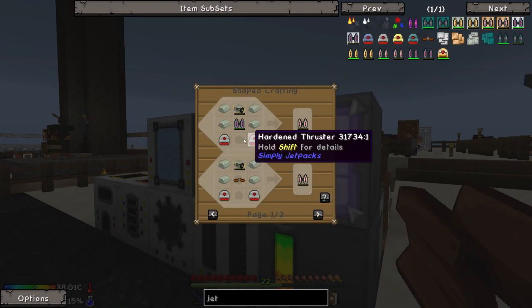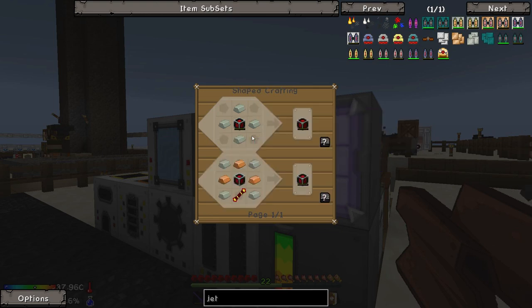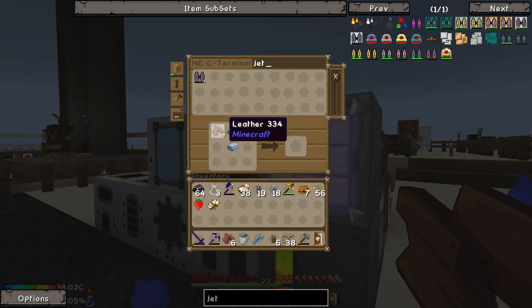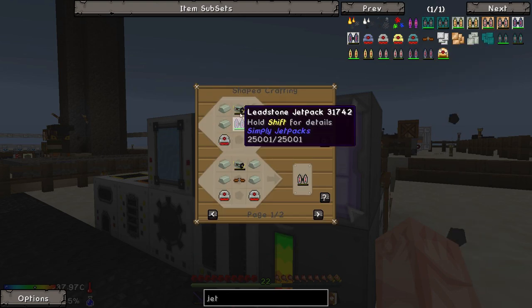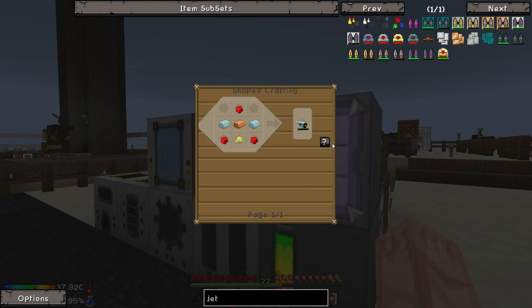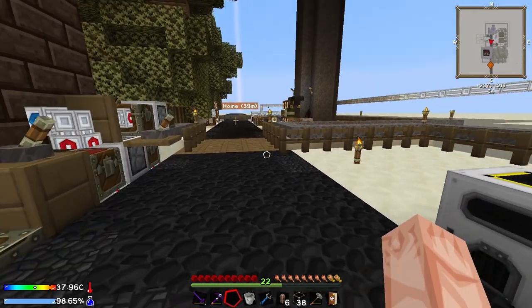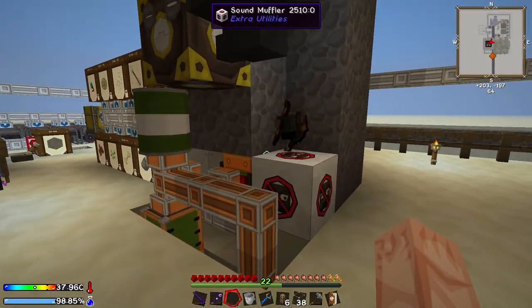Let me have a quick look. This tier two jetpack is fairly expensive — we might actually have to stick with the leadstone jetpack for now because the next one's fairly hefty. This one we could make if we had enough sulfur. I have been making sulfur over here by sifting through a ton of sand.